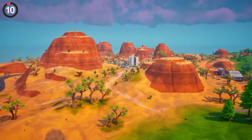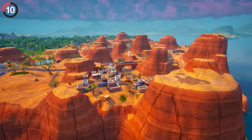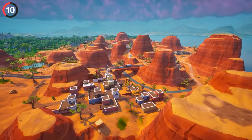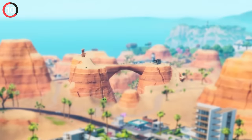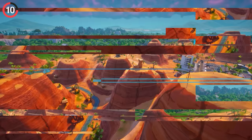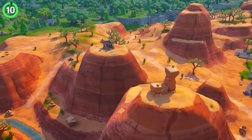Another secret removal is hiding in the desert biome. The original chapter had a ton of small POIs in this area, and while most of them survived the jump to Chapter 4, one mountain has been resculpted. These two look like two separate hills right now, but back in 2018 they were connected by a huge canyon bridge. I have no idea why they got rid of this, but Epic didn't even replace it with a zip line.